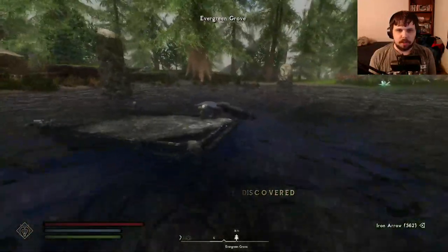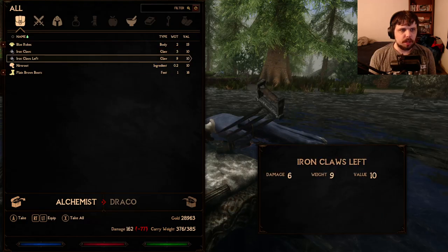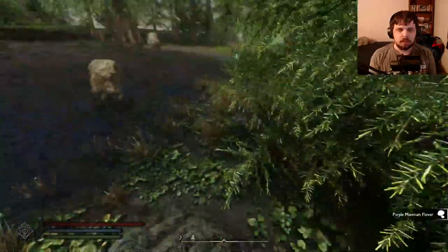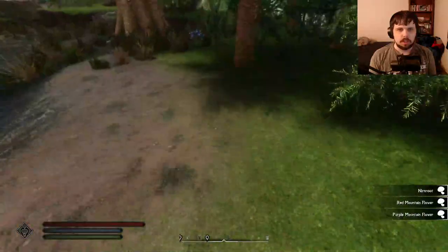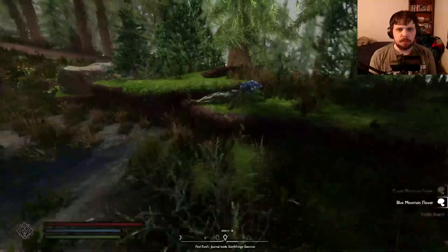Here we find the dead alchemist. She had deathbell on her, and more Nirnroot. This location is obviously filled with spriggans. Mountain frothers — make sure you pick up all these ingredients. There's spriggans out.